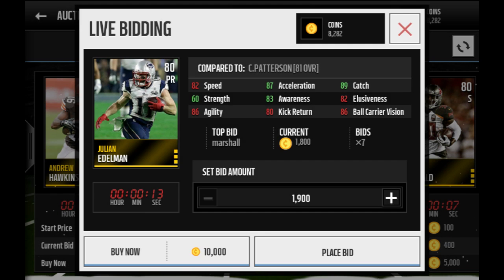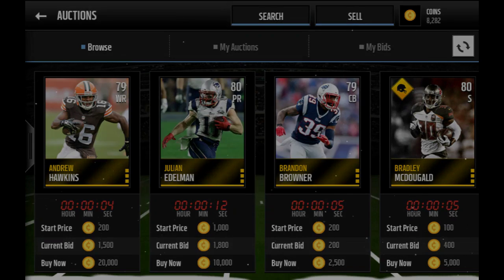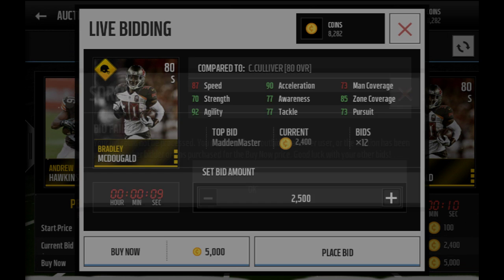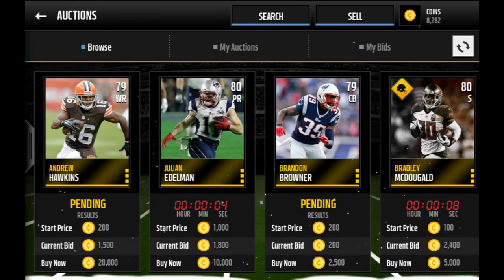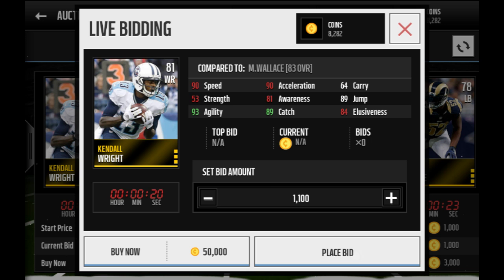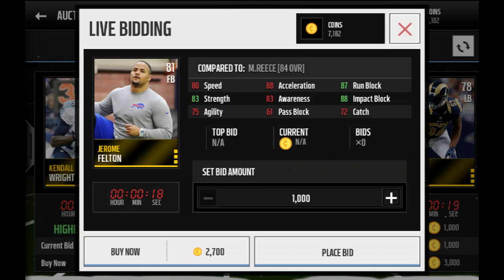I missed him — oh my gosh, this is going to take forever. But you have to be patient, otherwise this will not work. Believe me, I just spent like 15 minutes trying to get one. I bid on 10 people, all of them got outbid, and I got one — and that was a Geno Smith. I'll show you my options.